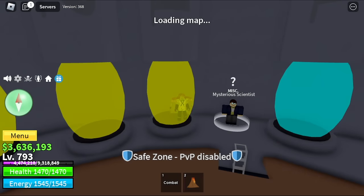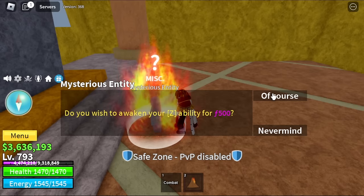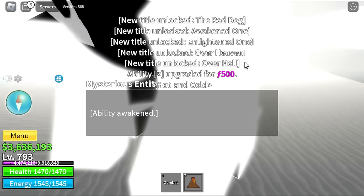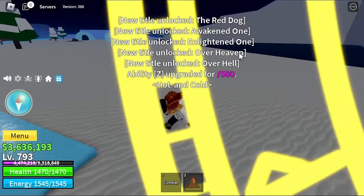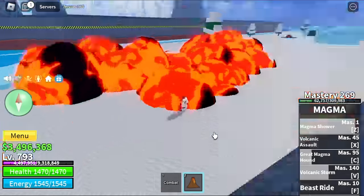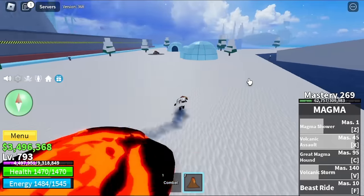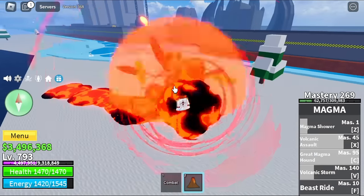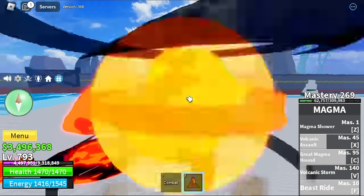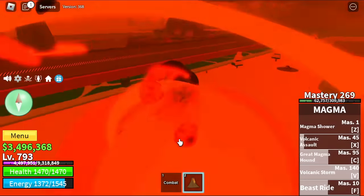Okay, second sea. Now time to head to Notch Cold and do some raids — we're gonna fast forward this part. I helped this account with my other account — the Magma Awakened. Fast forwarding to awakening all the skills. So guys, we have Z skill Magma Shower, F skill Volcanic Assault — a single target skill. Next up is Great Magma Hound, and we have the Beast Ride now — we can fly. It has damage, and the last one is Volcanic Score.